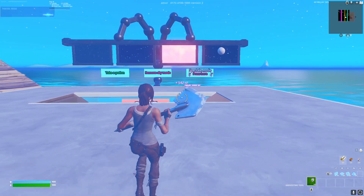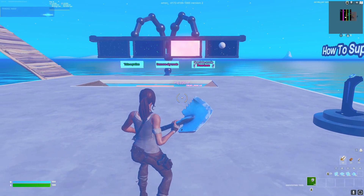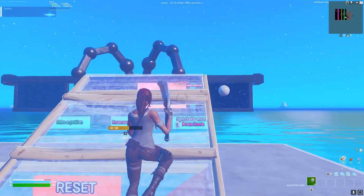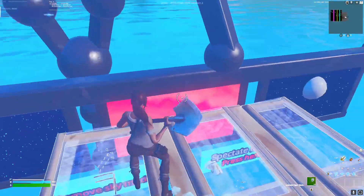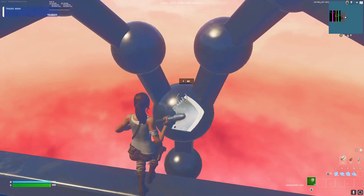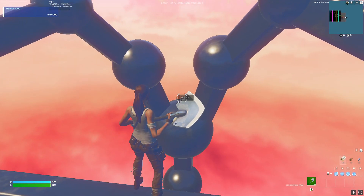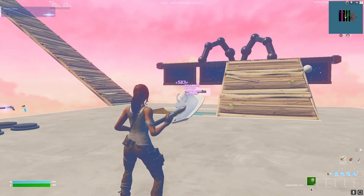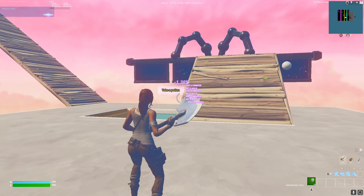When you see the XP thing right here, just tap to interact — press E or whatever your interact button is; it works on controller too. Now look at the banners again and go to the bright pink one. Go up — it doesn't matter how — and when you're up there's going to be a ball with another XP token. Tap that for the second one.